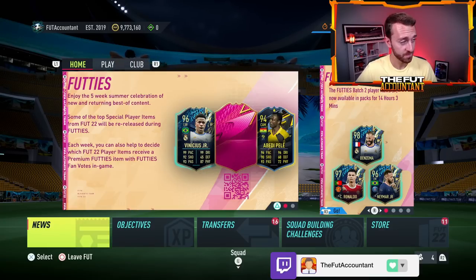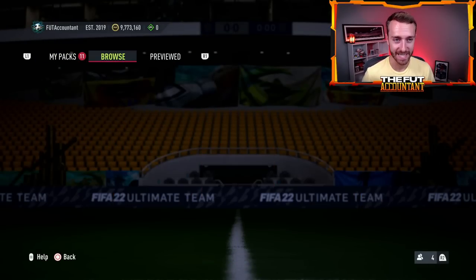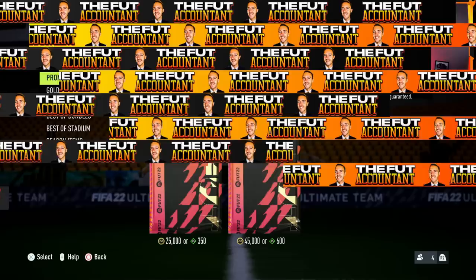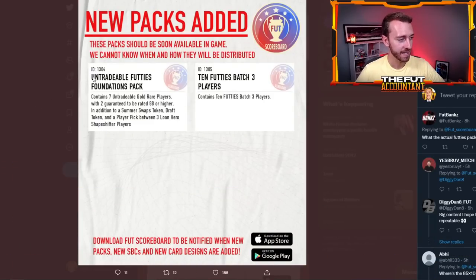Speaking of swap tokens, there is a new pack added to the code that I believe would also be part of the packs added to the store today. It is a token pack but it is untradeable. My whole theory about fodder would be different if this were tradable, but it's not. It's the Untradeable Footies Foundations Pack — you get seven gold rares, two are 88 and higher, you get a Summer Swaps two-pack draft token, and a player pick on three lone hero Shapeshifter players.